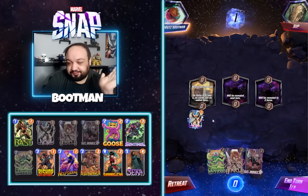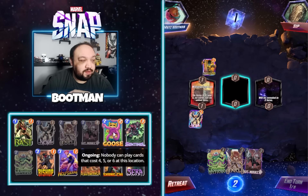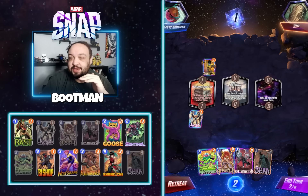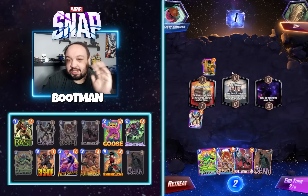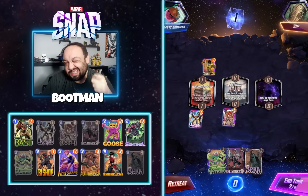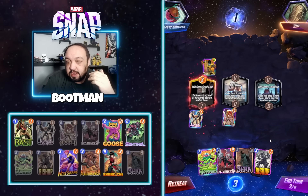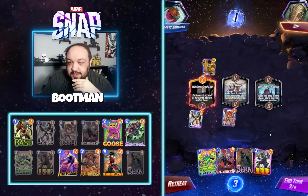We'll toss out the Nova in the Miniaturized Lab. By the way, this deck tracker on screen is from Untapped.gg — phenomenal if you're playing on PC. It records your stats and also tracks every card the opponent has discarded or destroyed, which helps out a ton. I have an affiliate link in the description below — it's totally free, but when you use my link a little bit comes back to support the channel. They also do tier lists and deck suggestions based on the cards you have, and using the tracker feeds data that helps the whole community.